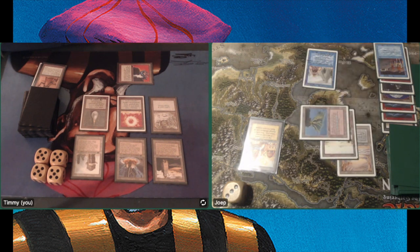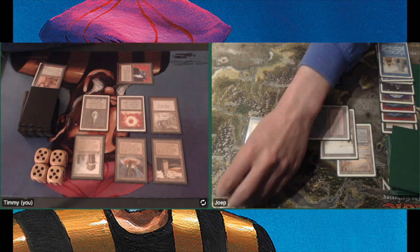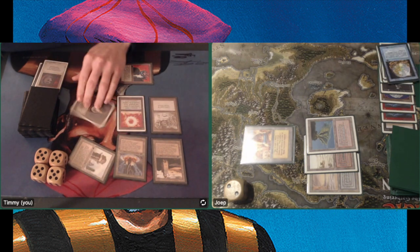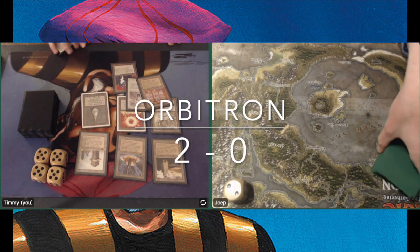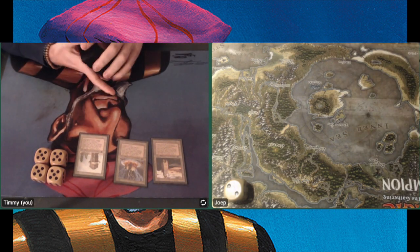Let's see what he can do. Ancestral Recall — hey, bring the blue power! That can get you back in any game if you can take care of the Suchi. But he's still on 3. Playing an Energy Flux — that's a really good card. Disenchant! Energy Flux is a great card against me — obviously that came from the sideboard — but there was just too much power coming from my side of the board.